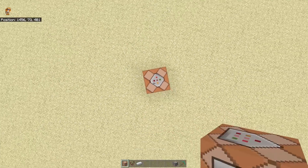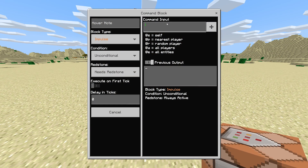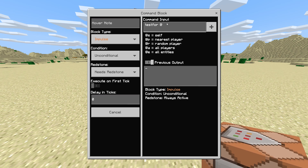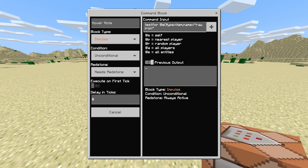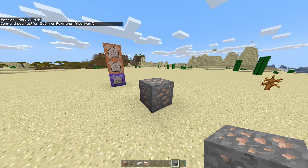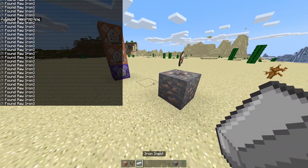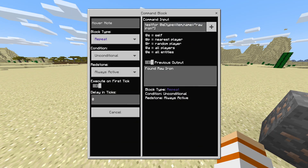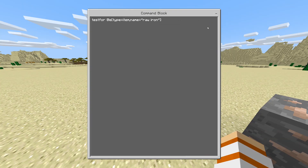After that, break the command block. For the next step, place three command blocks all facing the same way — upward or sideways, up to you. For the first command, type: testfor @e[type=item,name="raw iron"]. Change the block type to repeat and always active. The reason I'm using raw iron is because every time you break iron ore it drops raw iron, and we want to convert that raw iron into an iron ingot. If you want a gold auto smelter, use raw gold instead.